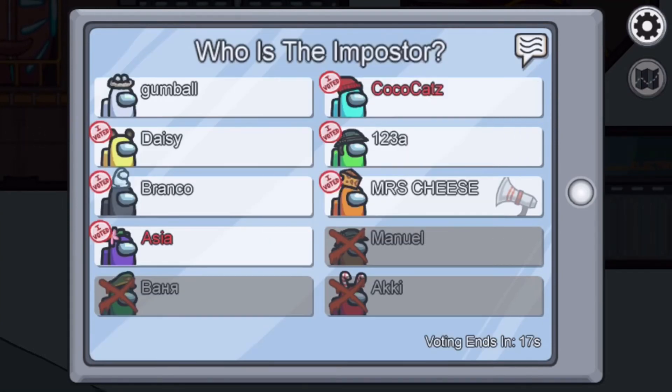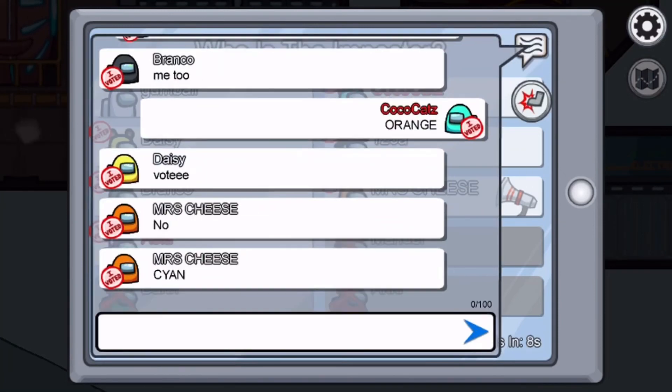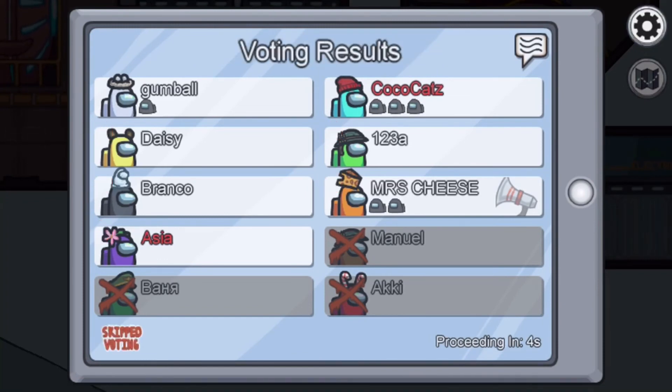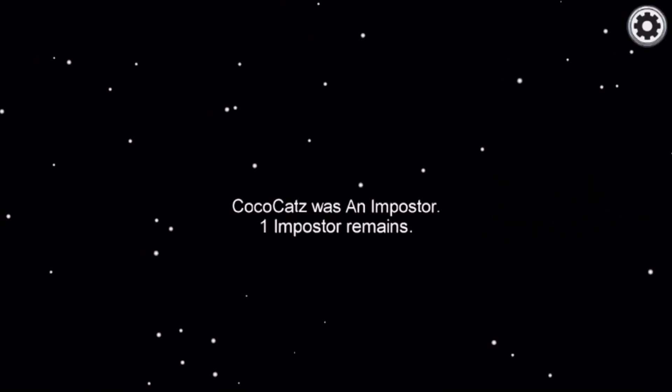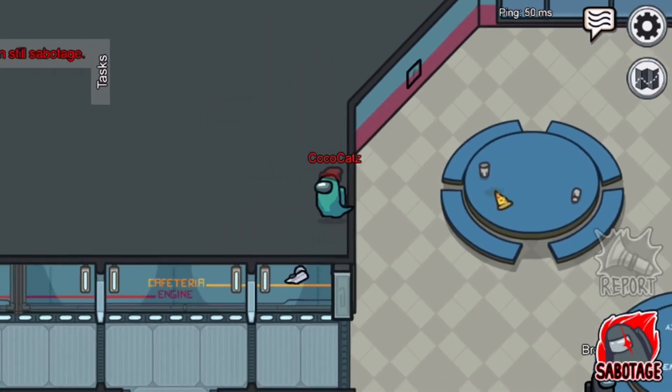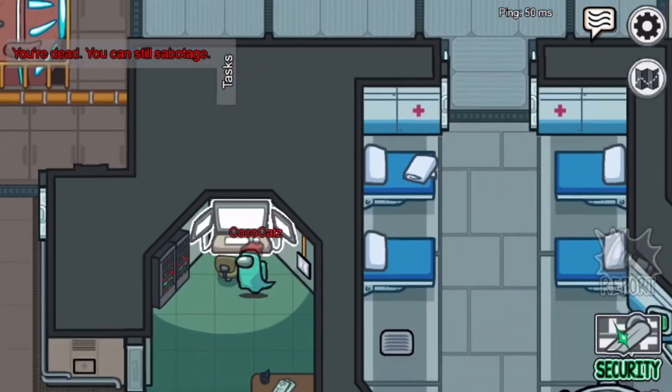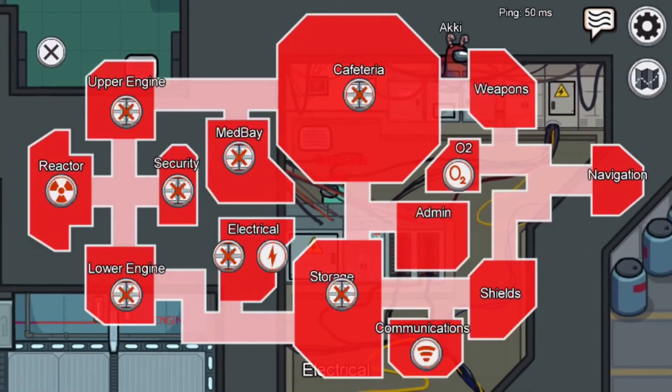I'm going to play a second round to try to get Crewmate so I can show you what that's like. The vote ends — Purple voted out Orange and so did I, but I got voted out. Now I'll show you what it's like as a Ghost. As a ghost you float around freely.